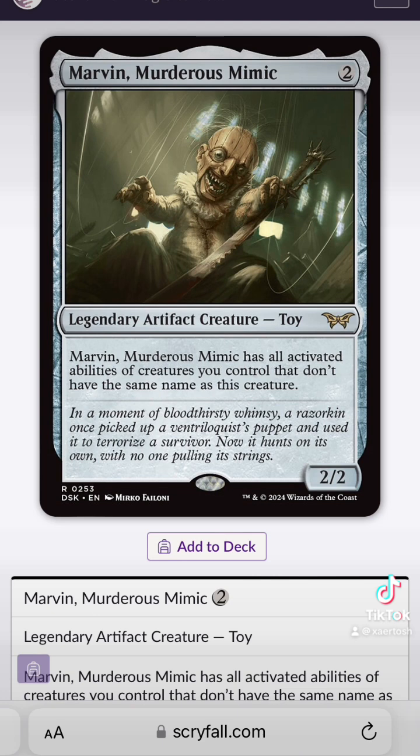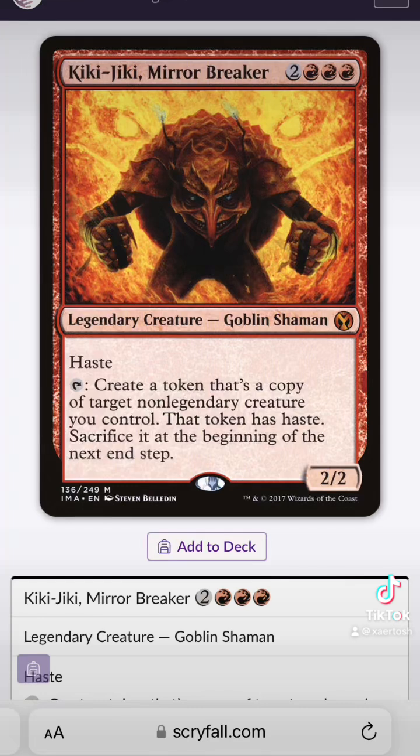Marvin here, which is a creepy ventriloquist dummy who ventures into clown territory a little bit, could also do what Jolly Balloon Man does. And you could throw Kiki-Jiki in the mix — why not have a goblin that's going to make tokens of Jolly Balloon Man or something else on the field, and just go crazy making tokens all willy-nilly.